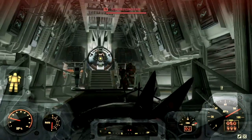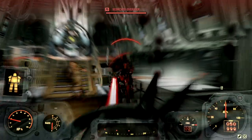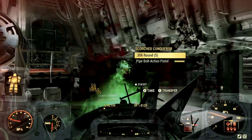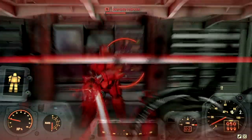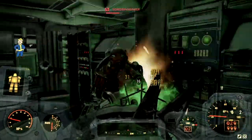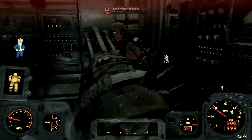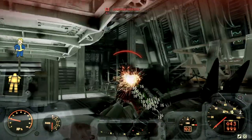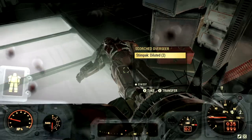Starting off, the first target on my list for the demonstrations is the level 75 Scorched Overseer that goes by the name of Bessie. Bessie can do absolutely nothing to me, so I'm going to shred straight through her. Can you not withstand the power of the Pepper Shaker? With this gun, you want to be extremely close with them, because it is a shotgun — with shotguns you get more damage up close. I do not recommend using VATS unless you're outside of power armor, and just like that, Bessie is no more.